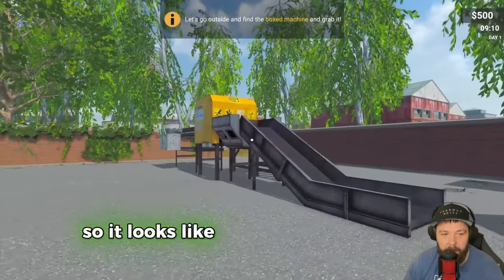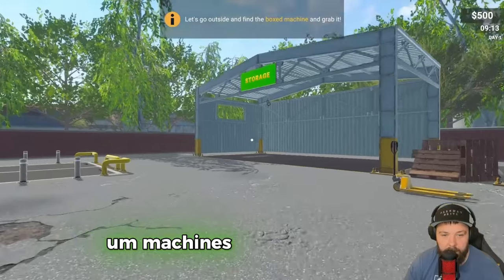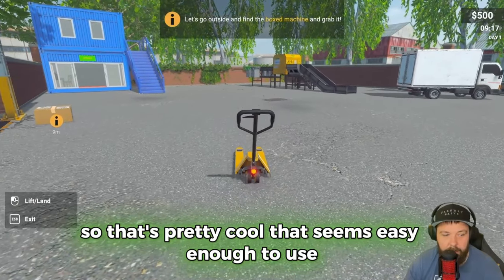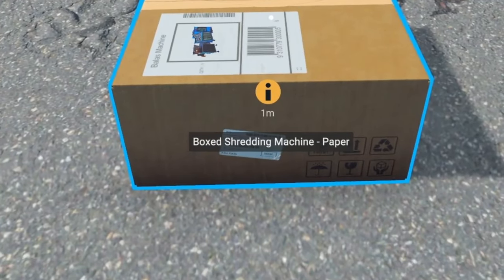It looks like we have some sort of conveyor belt machine system here, we've got our truck, machines, storage over here, and we can use a pallet truck - that's pretty cool and seems easy enough to use. Let's go outside and find the boxed machine and grab it.